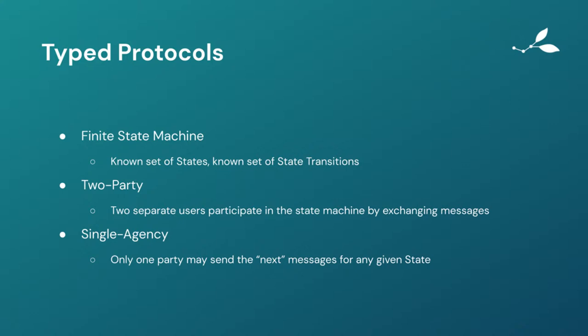Typed protocols, as I mentioned, are finite state machines — there's a known set of states and a known set of state transitions. The machine is in one state and then it can move to another state, and then another — that's how a state machine works. This one's a little different because there are two different participants in it, two parties, and they're both participating in this same state machine. The state transitions are invoked through the exchanging of messages, and those messages are sent over the wire. Even though they're both participating in this typed protocol, there's this thing called single agency — only one party is allowed to send the next message for any given state within that particular typed protocol.